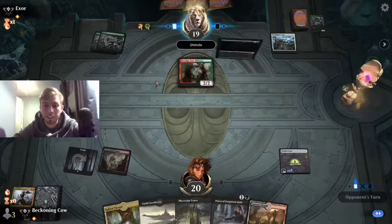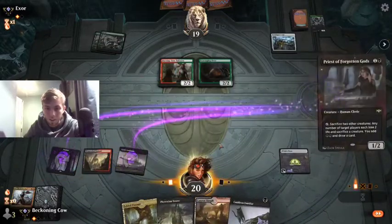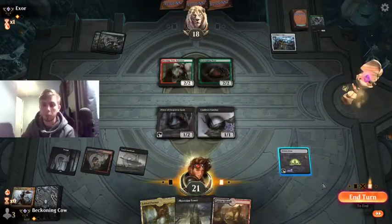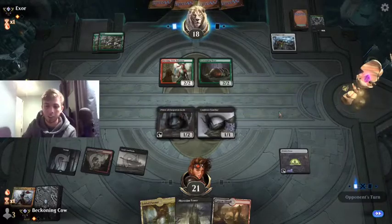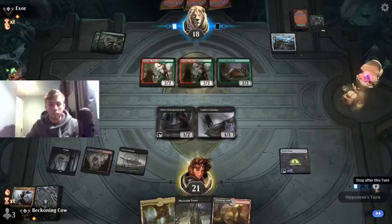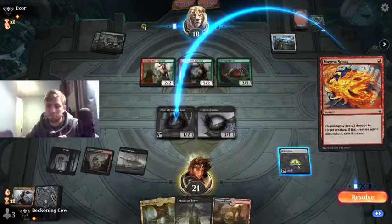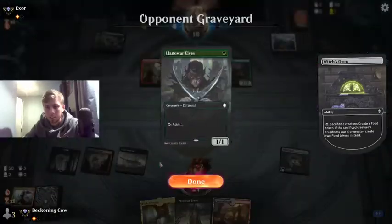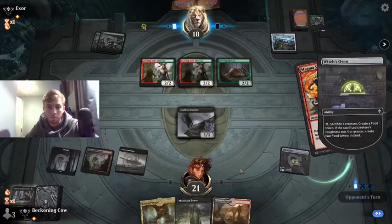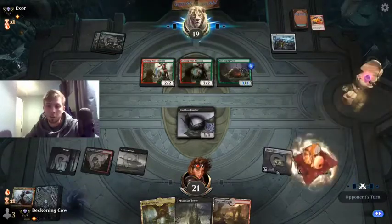We haven't seen any red mana yet. There it is - Burning Tree Emissary. Scavenging Ooze. Scavenging Ooze plus Graf Digger's Cage, because I can't bring anything back anyway. I suppose he can buff it up by 2, make it a 4/4. He's not in a strong hand, but then I've got 6 lands here. Mana screw beats mana flood because they have strong spells in their hand whereas I have weak spells - they have nothing to do with them.